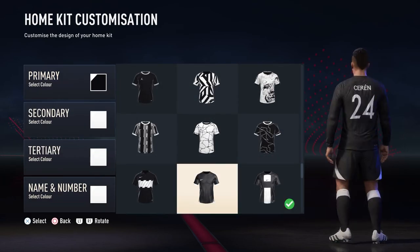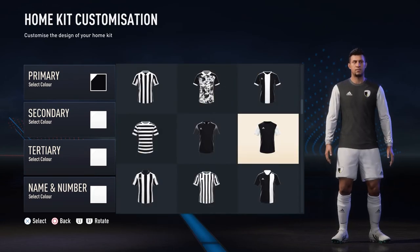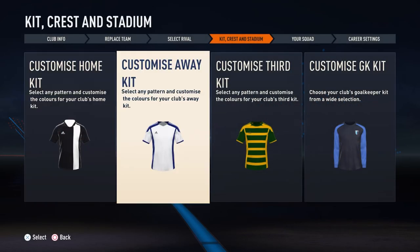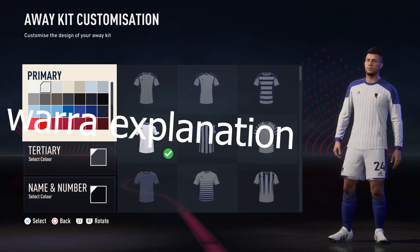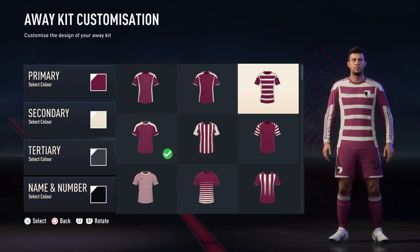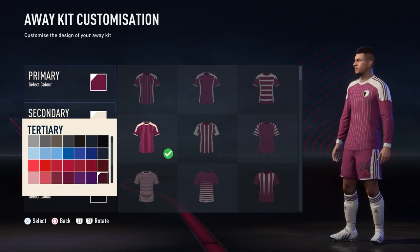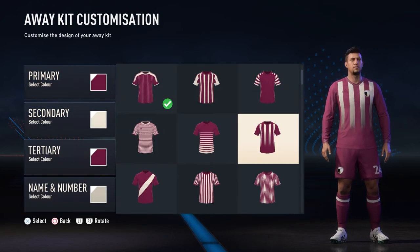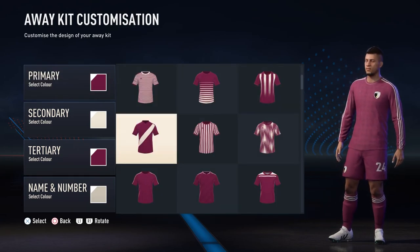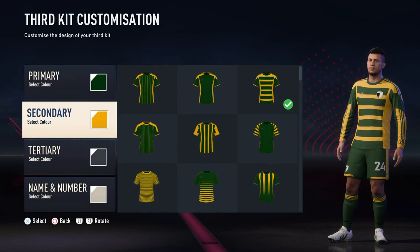As you can see in the background, we're just creating the kits. The reason I've decided to go for black and white is because I just like those colours — I really like Juventus, and I think it looks decent on Newcastle as well. I do know Croydon have light blue and dark blue in real life, and I was originally going to go with those colours, but black and white looks nice. There's not a lot of teams that use those colours in the Premier League, so why not? It looks really nice and clean, and this year they've added an additional option to have a third kit.